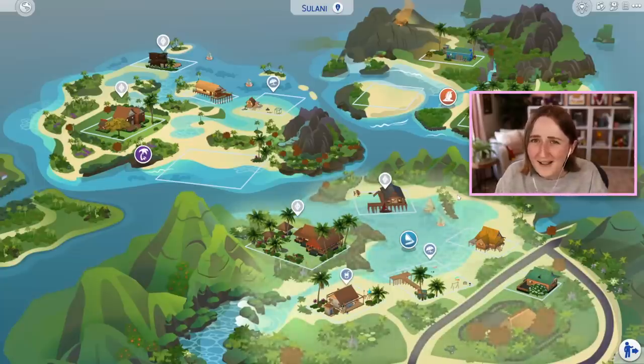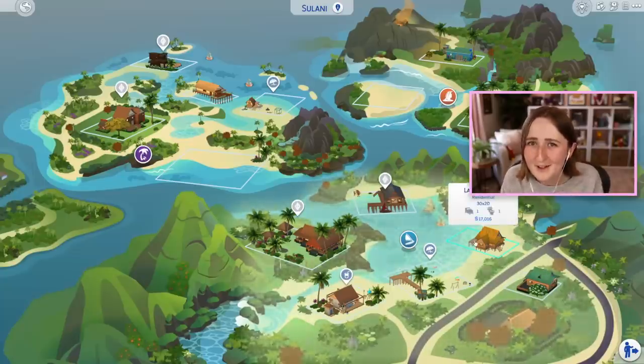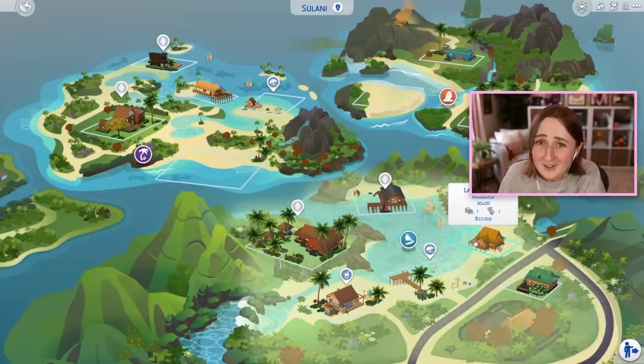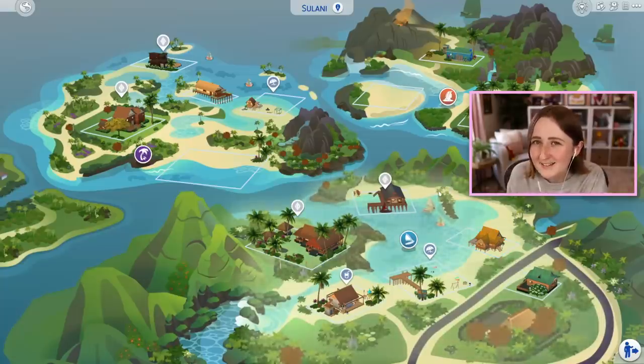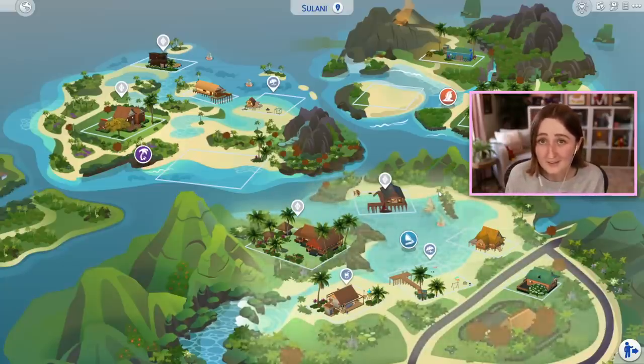It's just really cool, and we don't really have anything else like this. The fact that you can live on the water is such a fun feature, and I really do not use it enough. So I was thinking that today we could maybe build a starter home in Sulani, mostly just to give me an excuse to play here, because if I've got a fancy new house, then I might as well make a save that uses it, right?